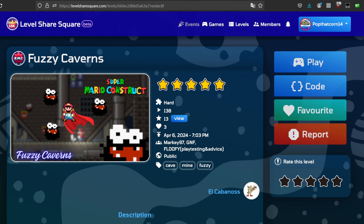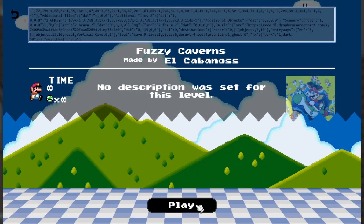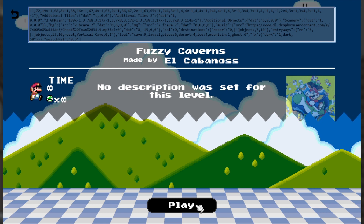I'm going to go ahead and review this level by El Cabanus — he used to be Perzemek back in the day. He recently had a featured level called Fuzzy Caverns; I haven't played it yet, but I figured I'd get into it and see how things have been going with him. From what I've seen, his levels look pretty good. So without further ado, let's get into this — it's a level called Roved Around Fuzzies.